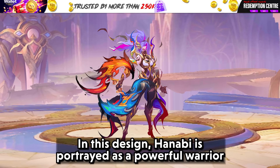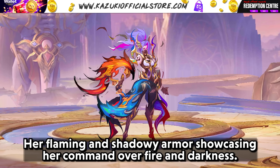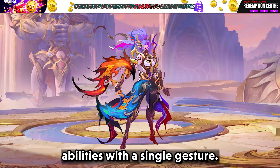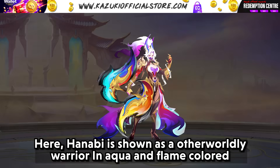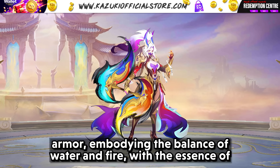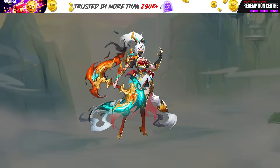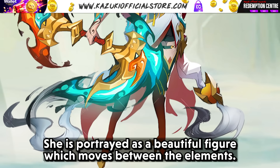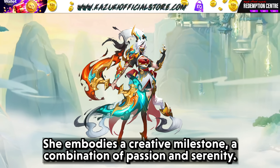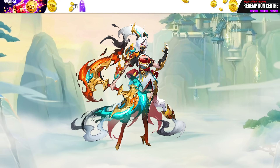The second Hanabi design shows her as an otherworldly warrior in aqua and flame-colored armor, embodying the balance of water and fire with the essence of a mythological fox — her sharp gaze matching the grace of her twirling tails. The third design portrays her as a beautiful figure moving between elements, her armor a canvas of fire and water, her hair a vibrant streak of wind, embodying passion and serenity as an elemental power avatar shrouded in mystery.